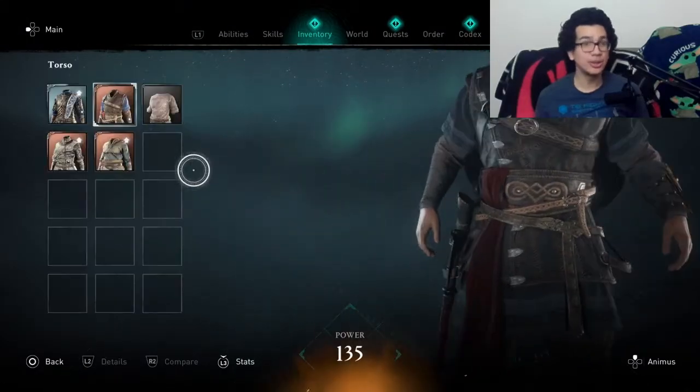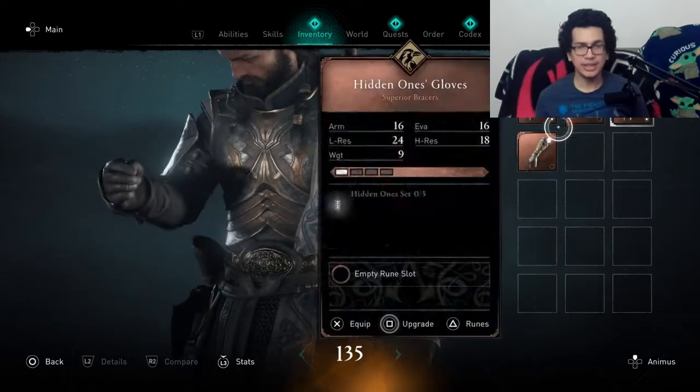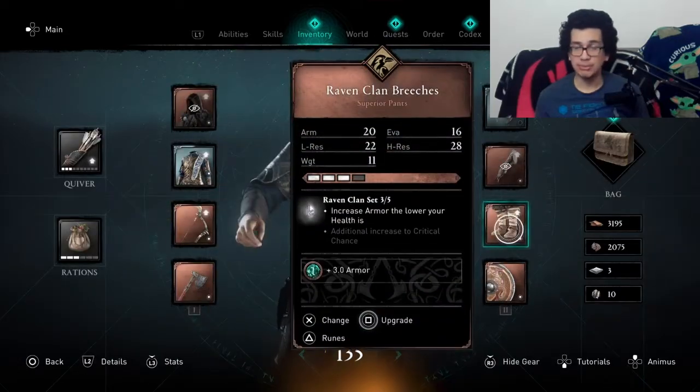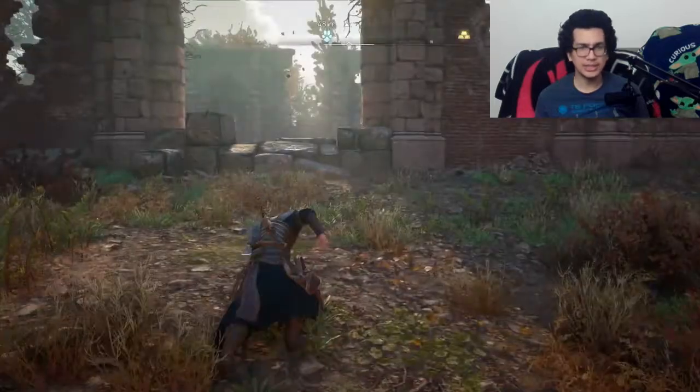Hey y'all, Darkawa Lee here with another video — tips and guides for Assassin's Creed Valhalla. This is going to be how to defeat the boss, the legendary animal called Black Shock. So if you're wondering how to defeat this, I'll give you a quick tutorial on how to do it.